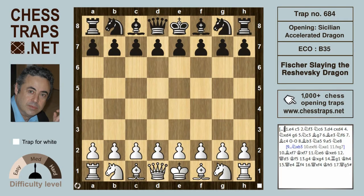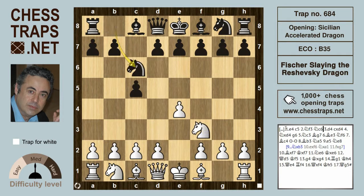If I were to claim that no chess trap collection would be complete without this trap, I could well be telling the truth. This is called Fisher slaying the Rashevsky Dragon, from their famous game in New York in 1958. Fisher opened with e4 and Rashevsky replied with the Sicilian c5, Knight f3, Knight c6, d4, takes, takes, and g6.